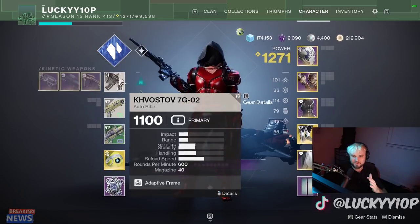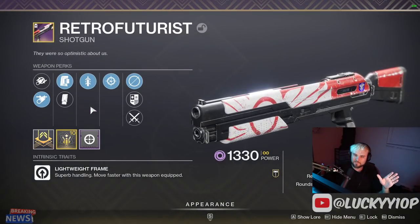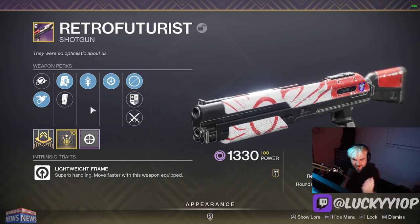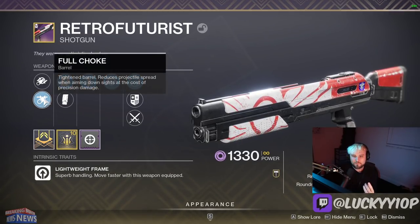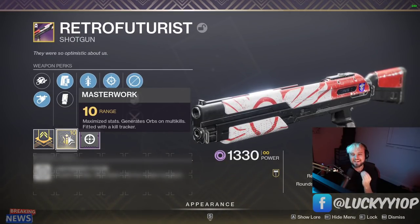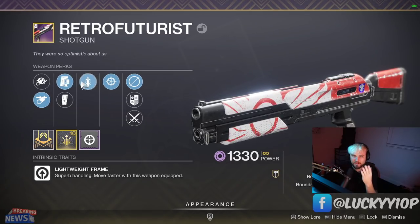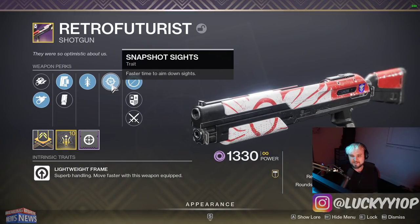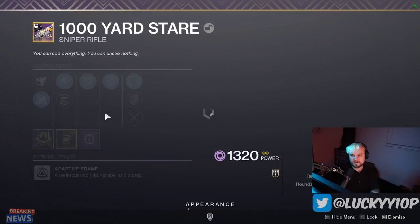Moving to the energy slot, first up is the Retro Futurist — not a meta shotgun by any means, but look at this roll: snapshot, quick draw, assault mag, full choke, and a range masterwork. When this dropped my eyes bugged out of my head. It's not a meta shotgun but with this roll it feels so nice and just slaps in PvP. I'll have to bring you some gameplay with this thing pretty soon.